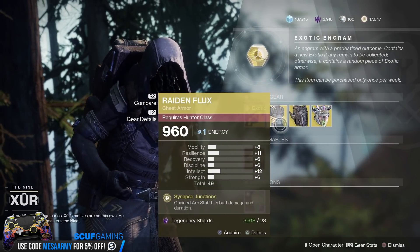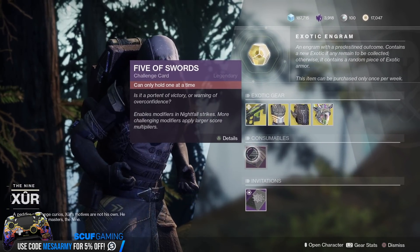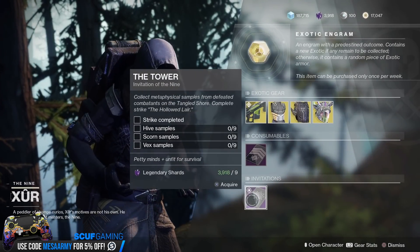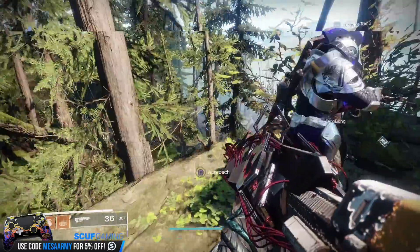The rolls and energies on these items all come from your collections, so nothing is random — but the Dawn Engram will give you a random roll. You also have your Five of Swords card if you want to customize your Nightfall experience, and Invitations of the Nine if you still haven't completed those — I believe they give you a Tier 1 powerful drop.